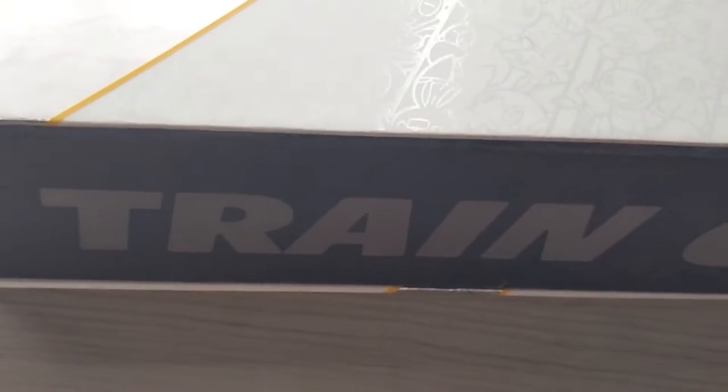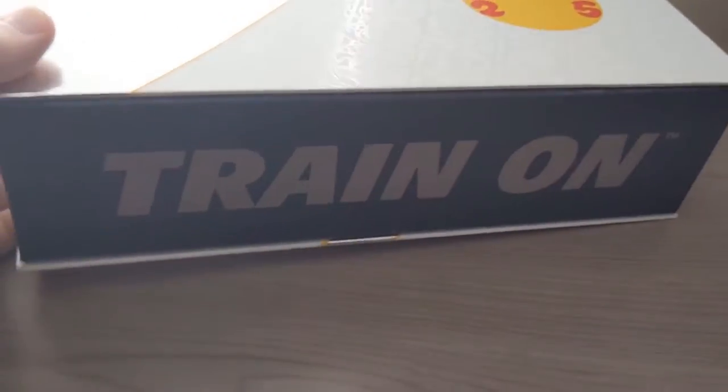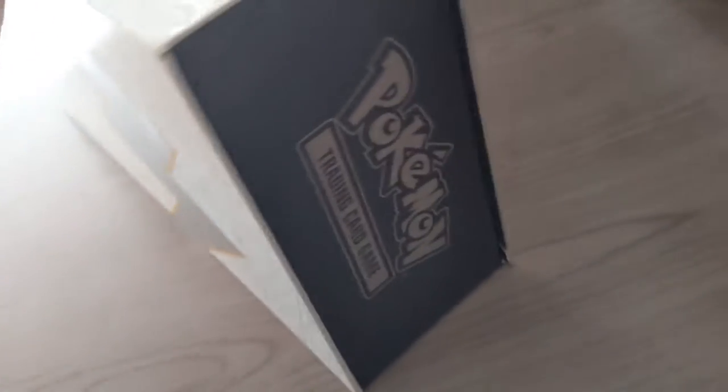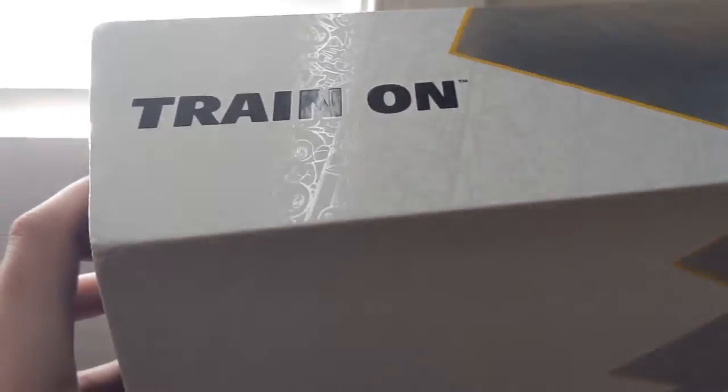All right, we got the wrapping off. Here's kind of a final look — the reflection logo does say 'Train On.' There are more Pokemon logos on the side, 'Trading Card Game.' You got the Pikachu tail. The white part of the box actually has all the starters on there — at least I'm assuming it's all the starters.